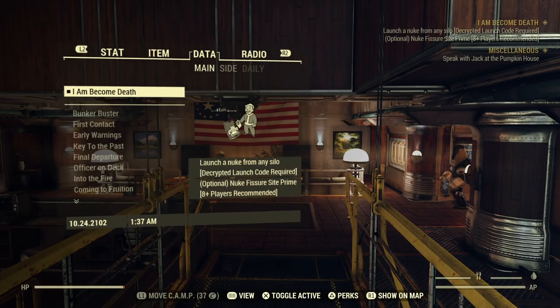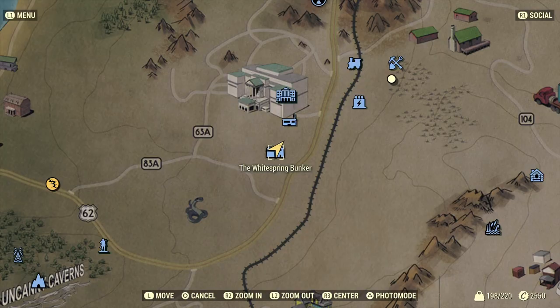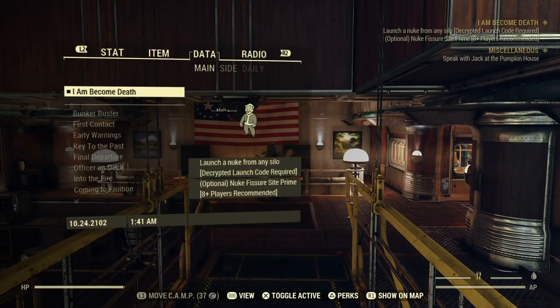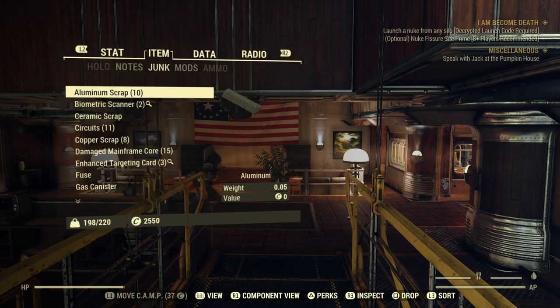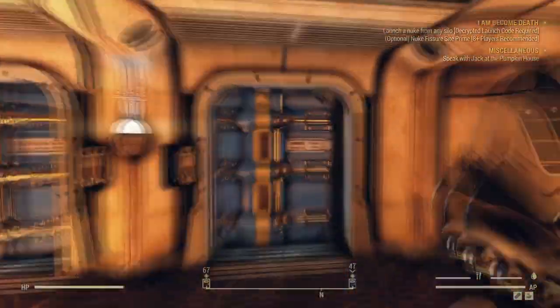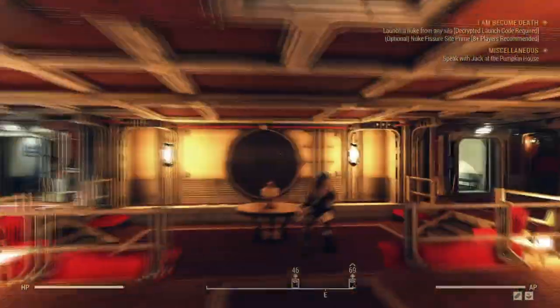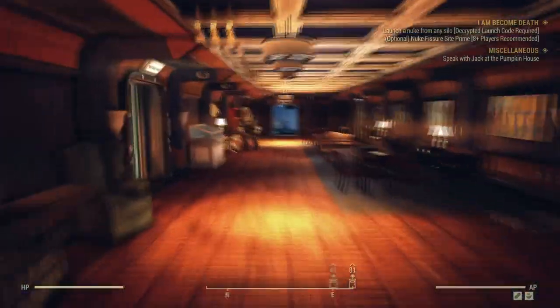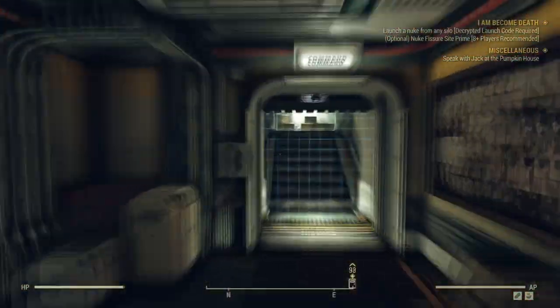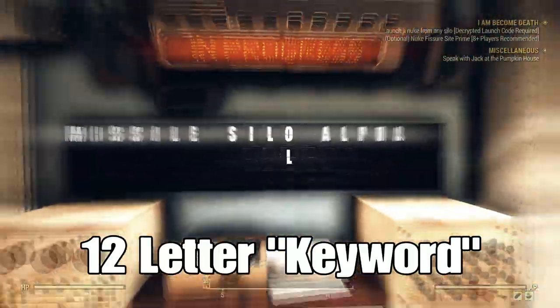How's it going everybody, I am back in Fallout 76 and today I'm going to be showing you how to track silo codes and key cards, and also how to launch a nuke basically in general in Fallout 76. I do it solo, so it is possible. First you have to get far enough into the game to unlock the quest 'I Am Become Death' — that is the point where you can start tracking silo codes and key cards.